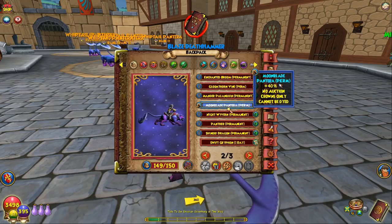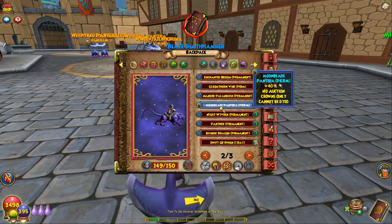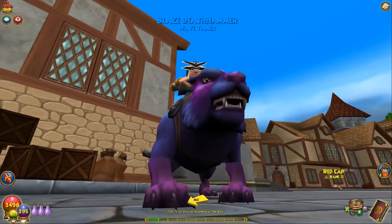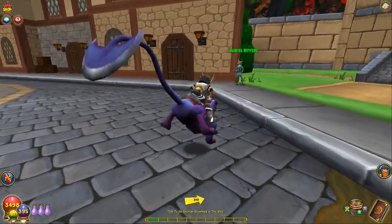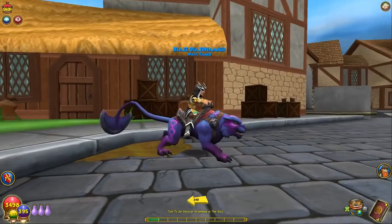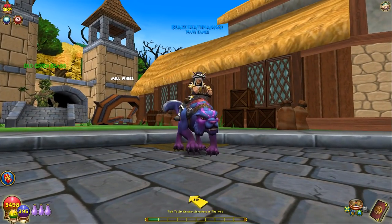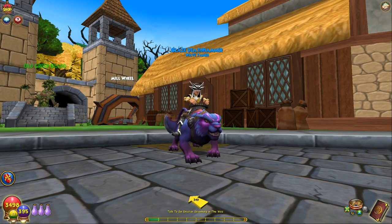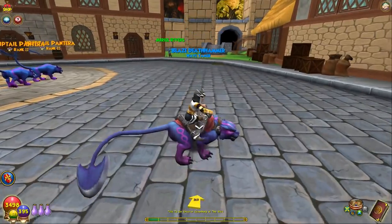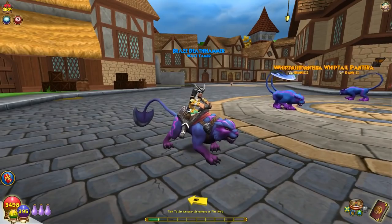It says cannot be dyed. I wonder why it has to specify that it cannot be dyed — all the other ones don't say that. Maybe the new mounts now they're saying crowns only, cannot be dyed, no auction, all this stuff. But here it is — this is the new Pantera mount. It looks insane. We've got to turn up sound effects; we've got to listen to this thing. Is there like a sword sound? It's like its tail is also like a sword or some type of blade — you're going to hear the sound effect. That's cool. So this is the original Pantera, and now we've got the upgrade.